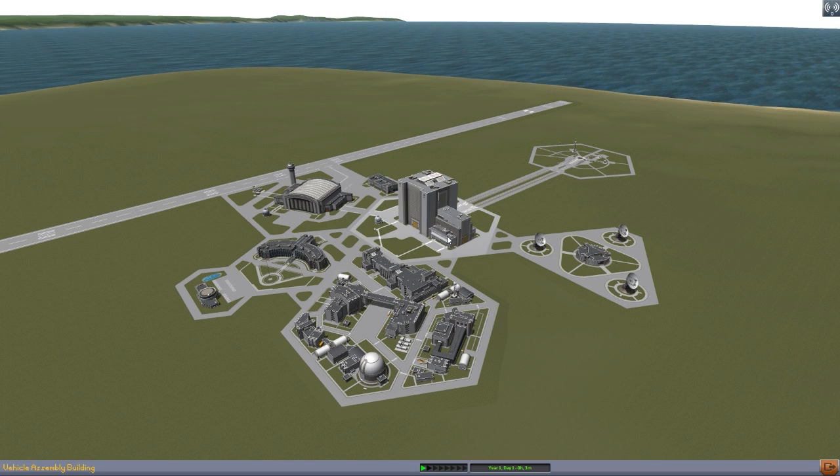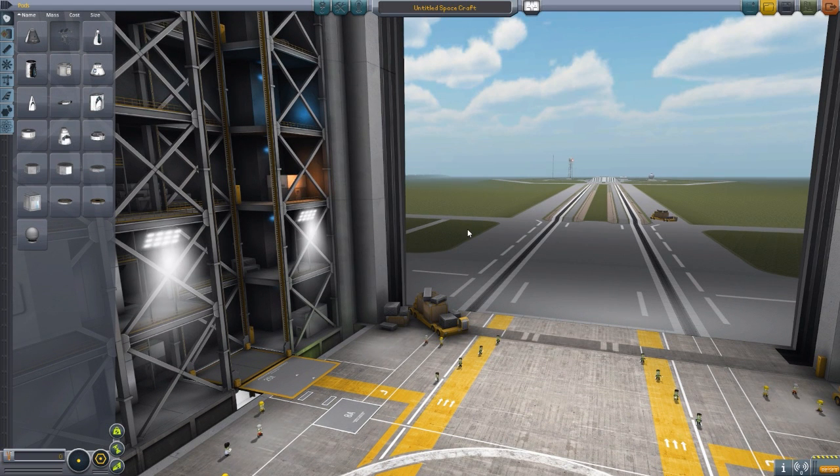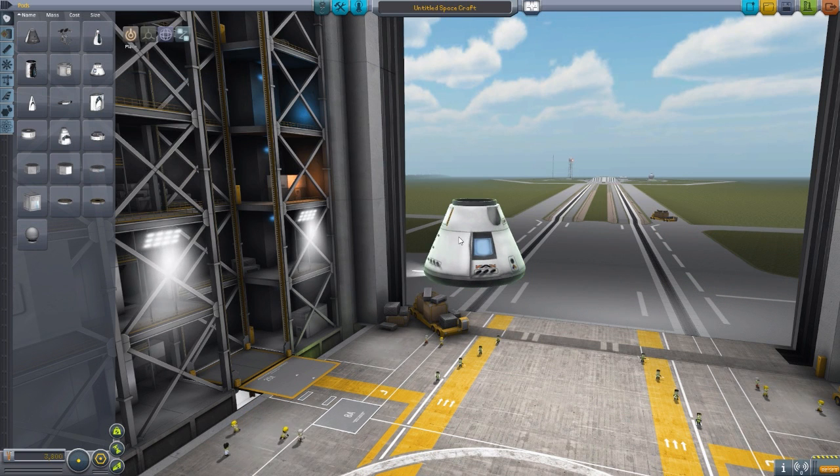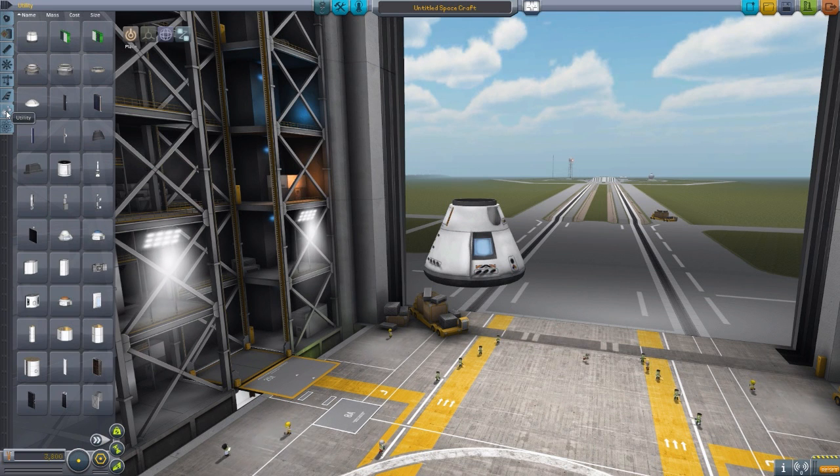Let's head into the VAB to check this out, because I really like the look and feel of this mod. I love a good parts pack — who doesn't love having more parts to build with? And I just love solar panels in this game. We get 10 new solar panels in this parts pack — technically more than 10. We'll get to that in a second. In the utility tab is where we find all of these different solar panels scattered about.